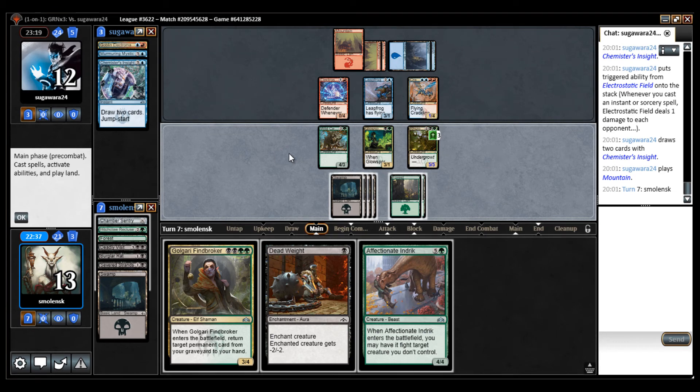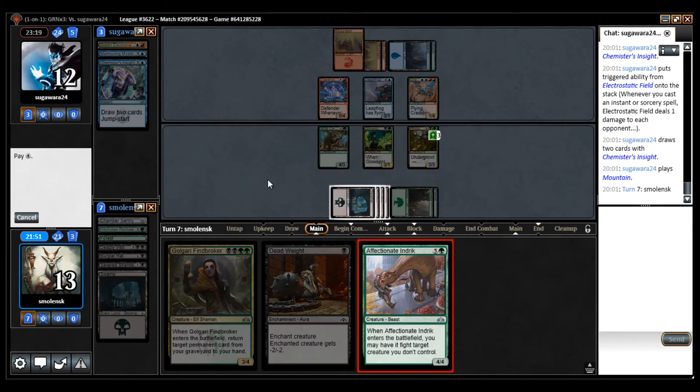I can kill anything now. I think I'm going to kill the Crackling Drake. I'm definitely going to cast the Rhizome Lurker this turn, but what do I kill? The Leapfrog trades for the Wild Ceratok, so maybe it's better to kill the Ceratok. Dead weight trades for... Hm, this is interesting. I'm actually going to kill the Leapfrog, because then I can attack with a 4/4 — putting pressure on here is good.